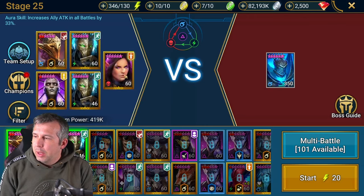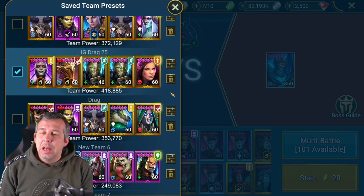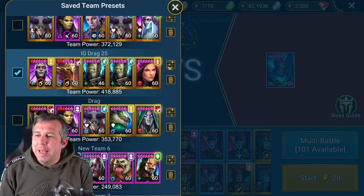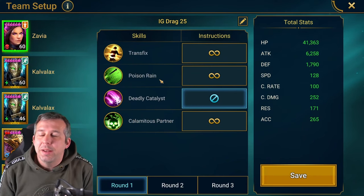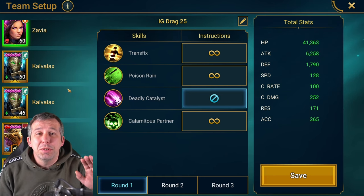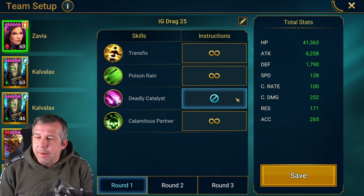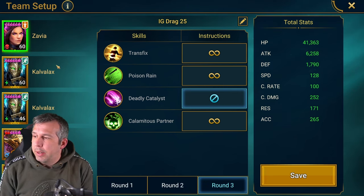We'll start with the Ice Golem. Obviously I'm not expecting tons of people to copy this - it's taken me three and a half to four years of playing to get to this level. But if you've got the champs and can do it, fantastic. You're better off just grabbing the optimizer and finding a team for you. Xavier - don't use the Catalyst on round one, do it on round two, because you're going to pop poisons on round three.